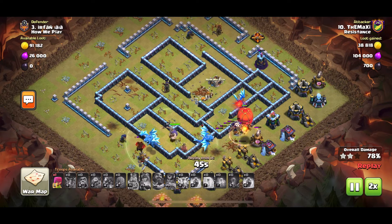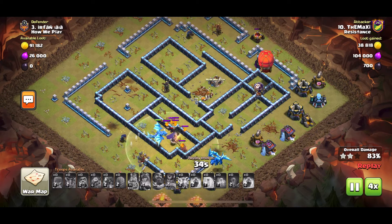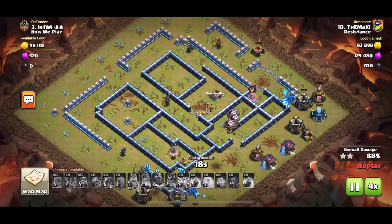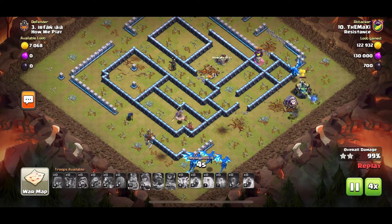The other E-Drag was being stalled by the King. They're getting stalled there but the rest of the base is finished — very nice attack by Maxi. Now it's just clean up of all the storages on the other side. Nice and quick attack with the E-Drags.